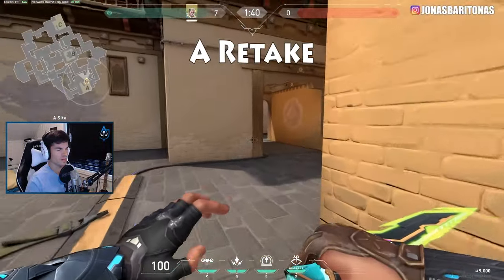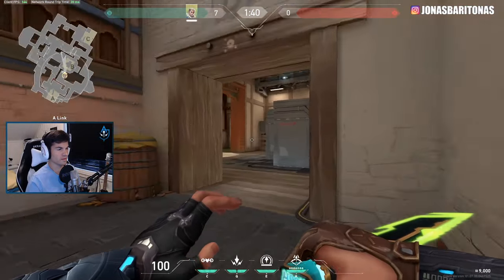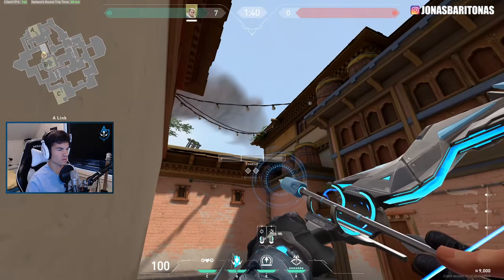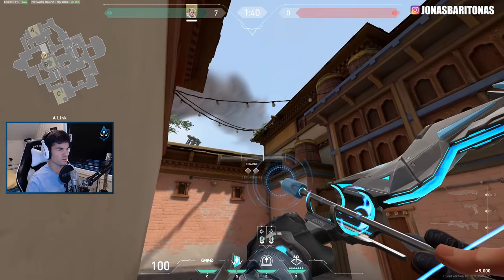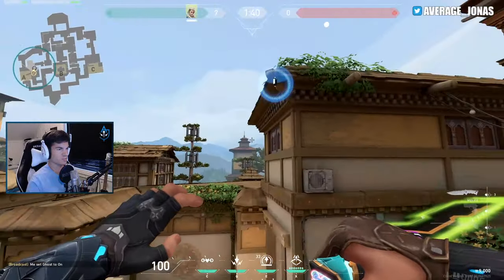If they're pushing you on A and you're forced to fall back, you can also go into this corner and do the retake god arrow, where you just put the left diamond right in the corner and do a full charge like this. This is gonna reveal the entire site. It's super good.